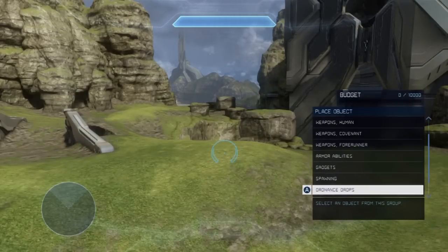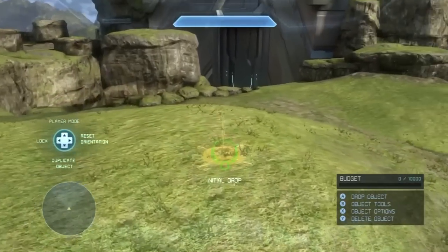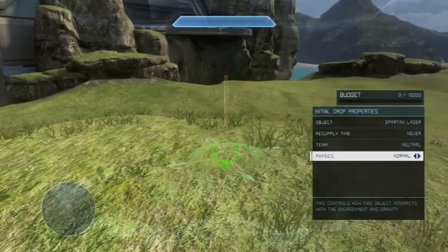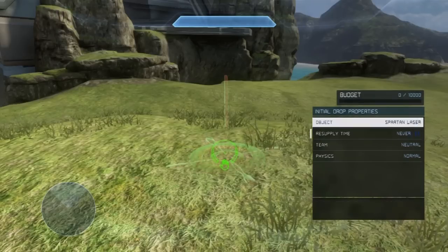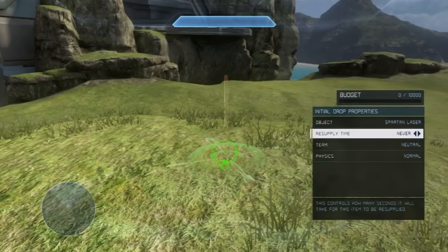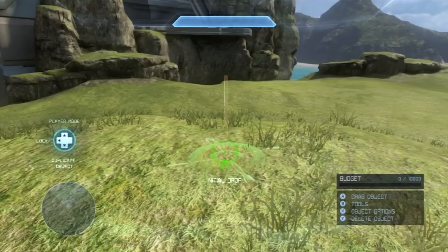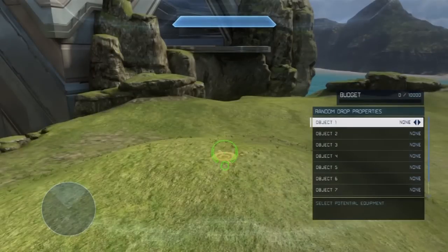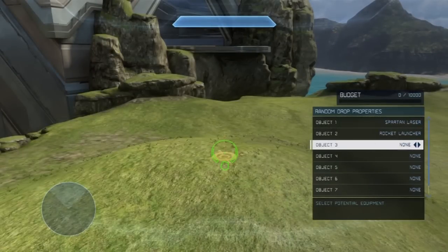Spawning and all that is the same. Ordnance drop is a new item — it allows you to put objects like drops on the map right off the bat. So if you want a drop-ship style map where weapons are being dropped down to you, you just put that down and set when it supplies. As an initial drop it'll supply right when the map spawns. The actual setup for what items it gives is in the game type properties, not in the map properties.